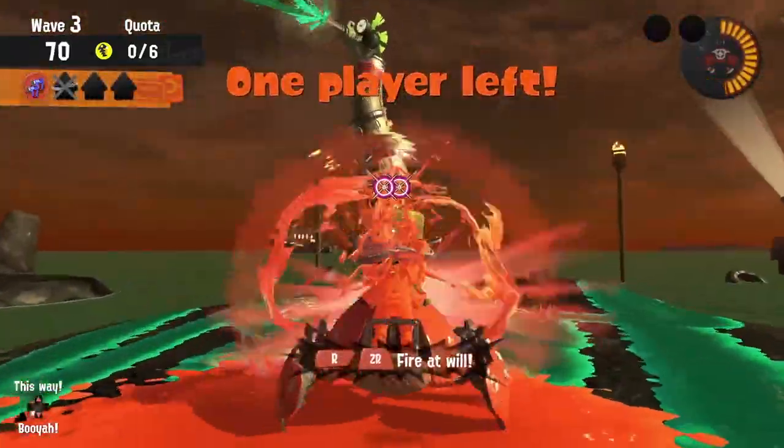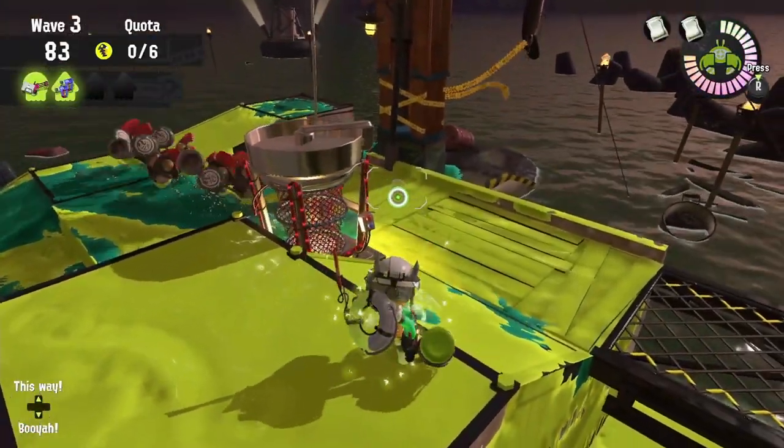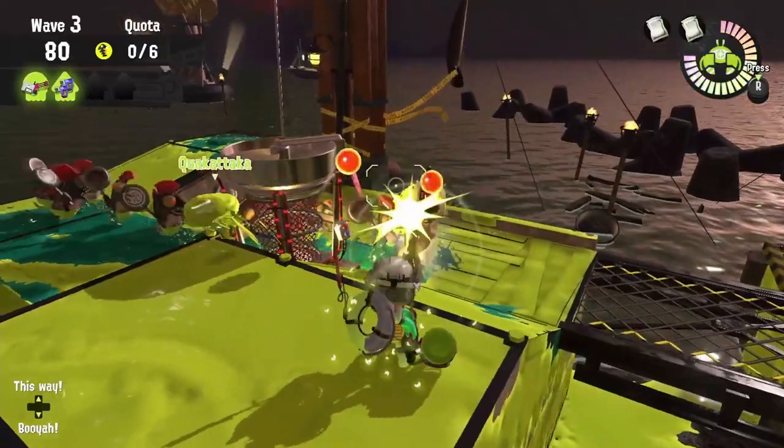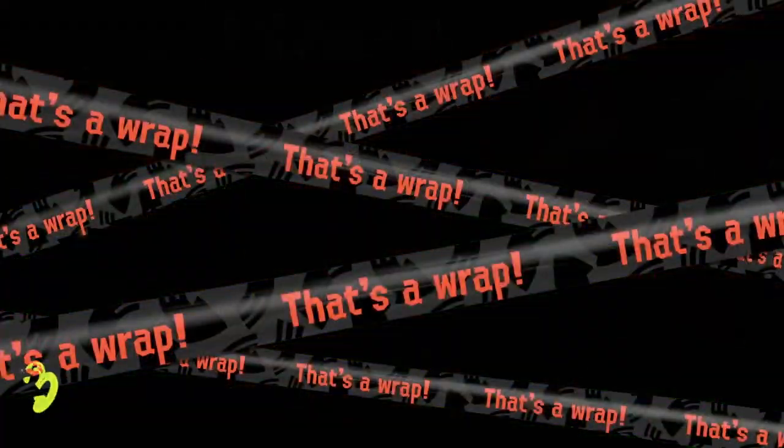During a Glow Flies wave, things can become crazy difficult here. Depending on how good your Ink Brush user is and how well the Heavy Splatling player can prepare their charges, we're going to have to remember our ability to move around, and we may have to use a couple of wall hangs. Good luck!